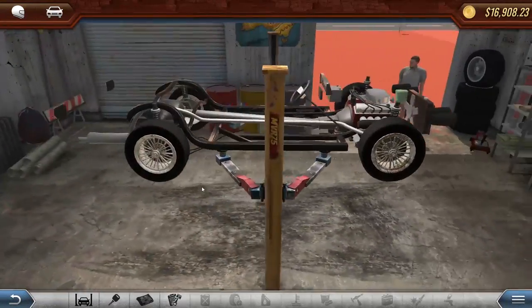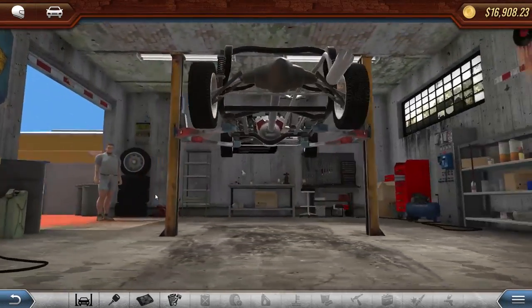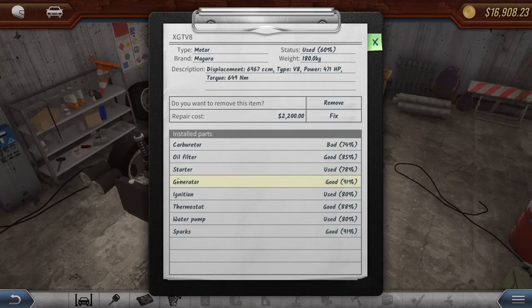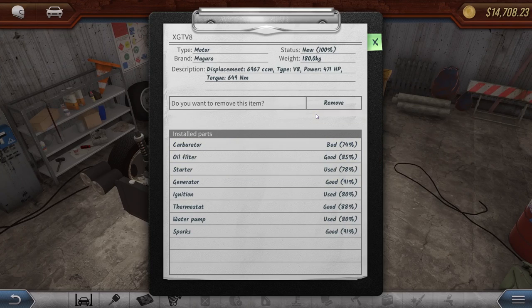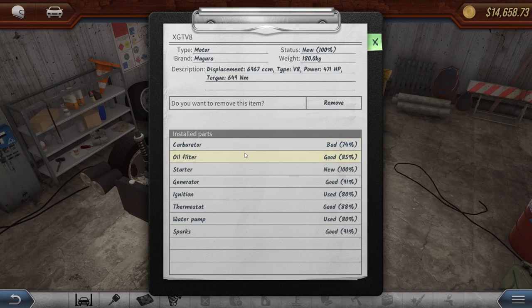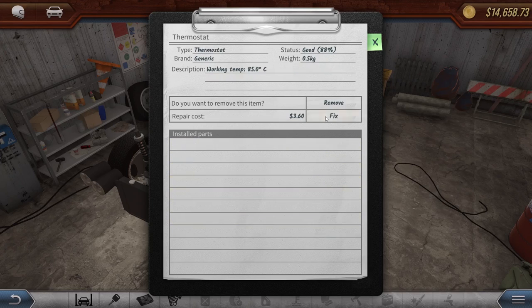Let's take a peek inside the Magura real quick and see what may or may not be missing. It looks to be intact — I'm digging that. I like when cars are like this. It's crashed, but what's wrong engine-wise? The carburetor's pretty bad on it. Let's go and fix the motor — it needs a new carburetor. I would say other parts are not so bad. We can fix a lot of this. Some of these are slightly used but we can fix most of it.